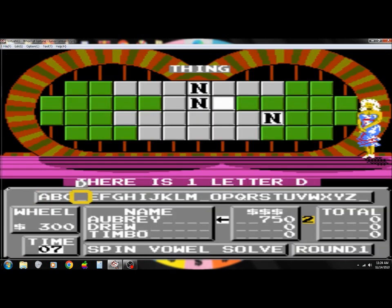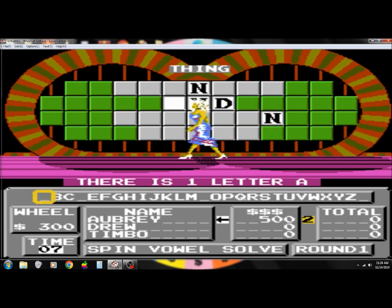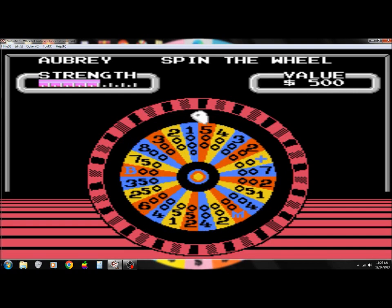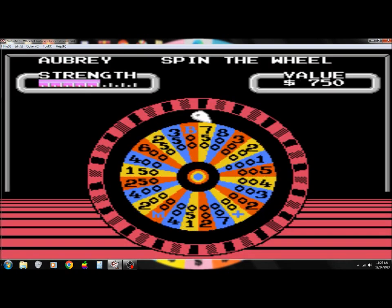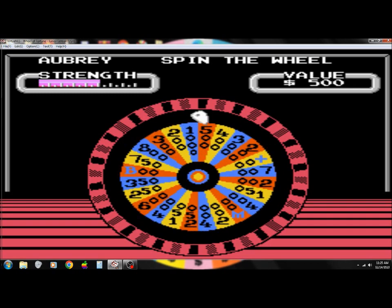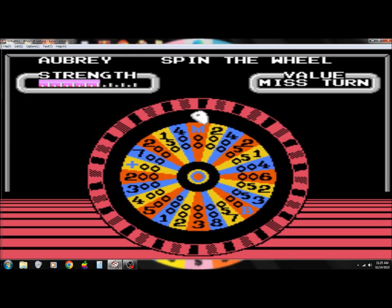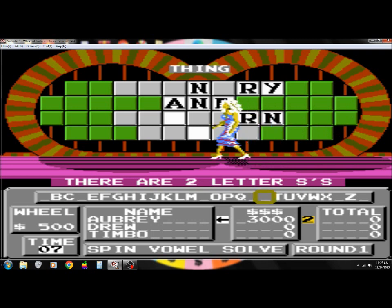A D. We're up to $750. I'll buy an A. That's the one. I'll have an R. Two R's. Up to $1,500. Let's keep it going. I'll have a Y. One Y. We're up to $2,000. $1,000. Could I have an S? I could have two of them. We're up to $3,000.